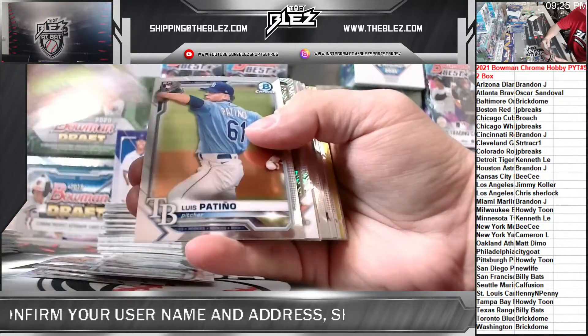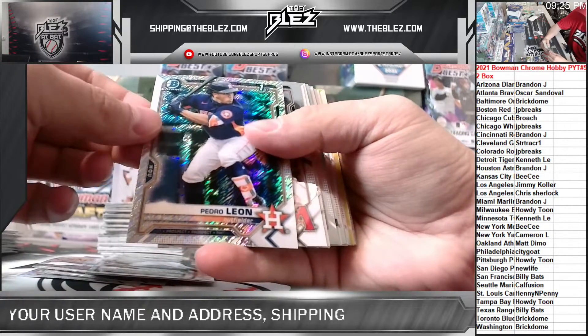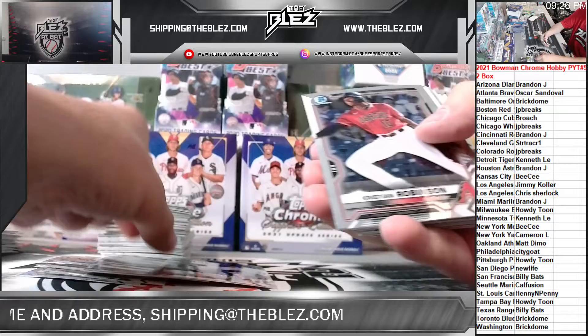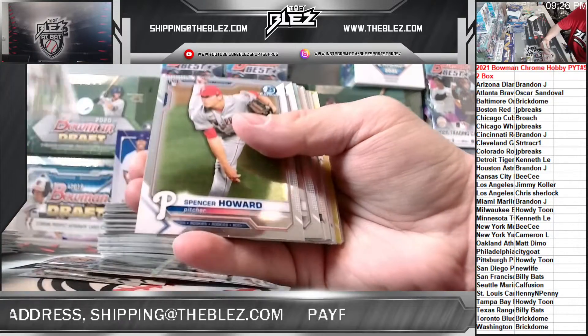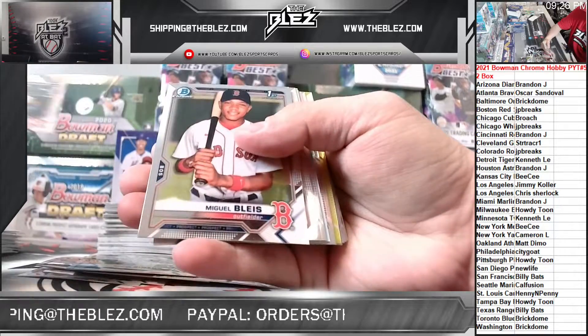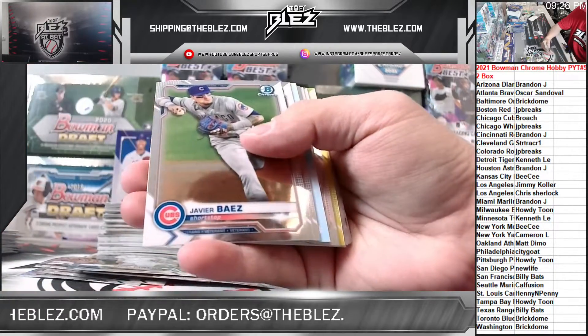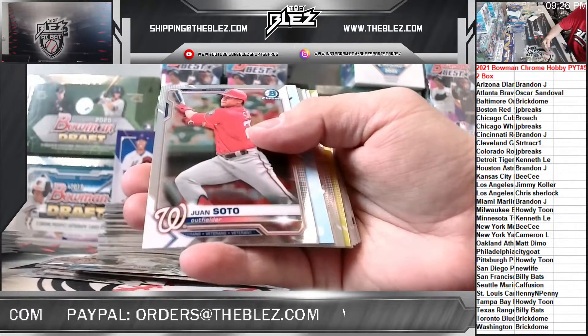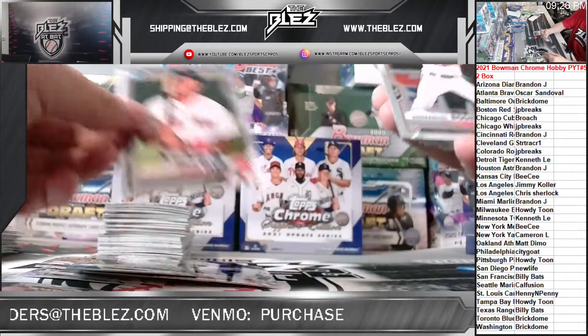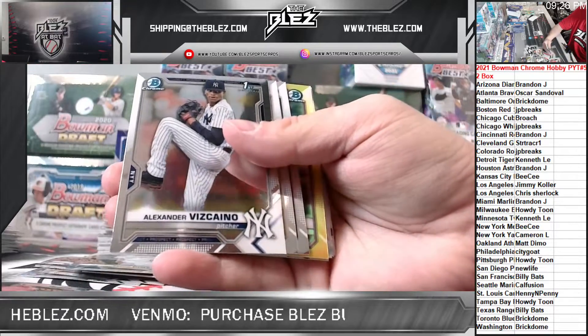We've got yellow. Pedro Leone shimmer for the Astros. Brandon J — nice there, Brandon. There's a Pineda base. Mitchell. Leone base. Blyce base. We have a Redemption — who are the Redemptions? Is it Valdez or whatever? There's Emmanuel Rodriguez.